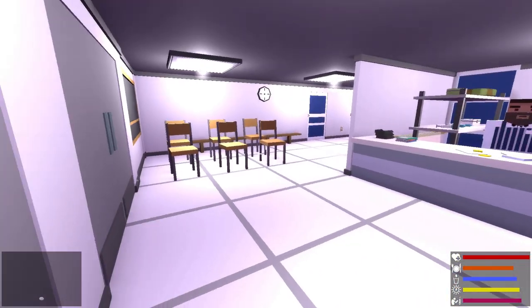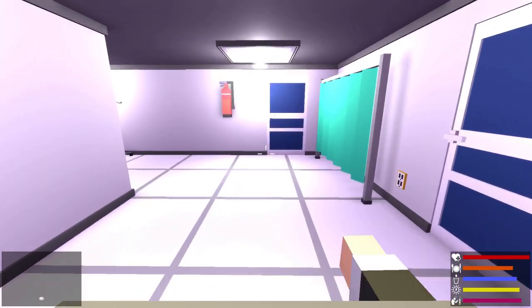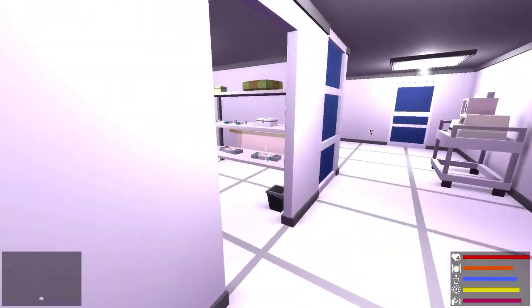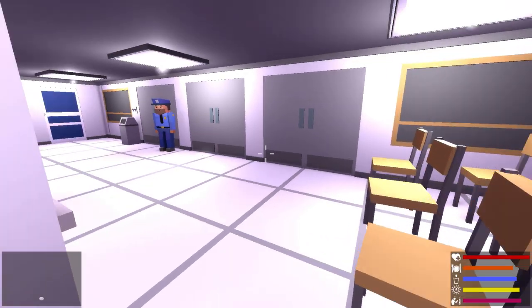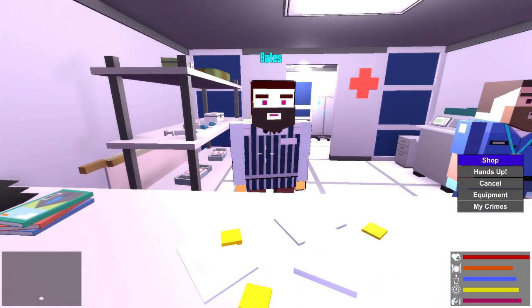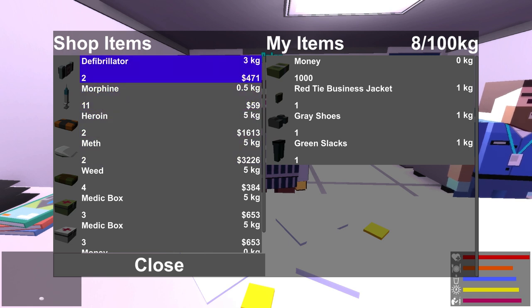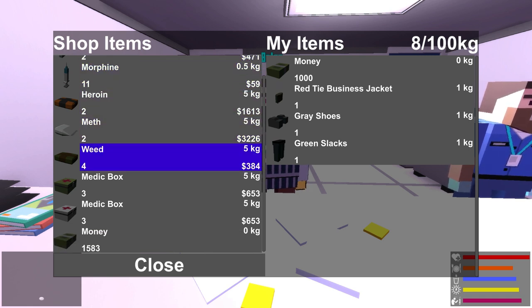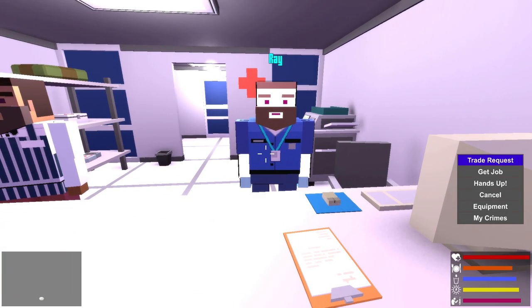Look at this hospital, this is awesome. Let's explore it a little bit. Can we go in these rooms here? No. Maybe we could go into one of the surgical rooms? I don't think so — that would be cool, become a surgeon? That would be really sweet. What's this guy do? Shop! He has a defibrillator, morphine, hard drugs, and medical boxes.